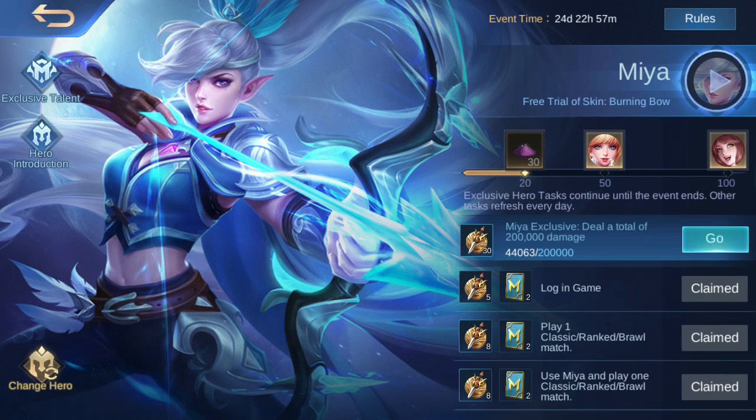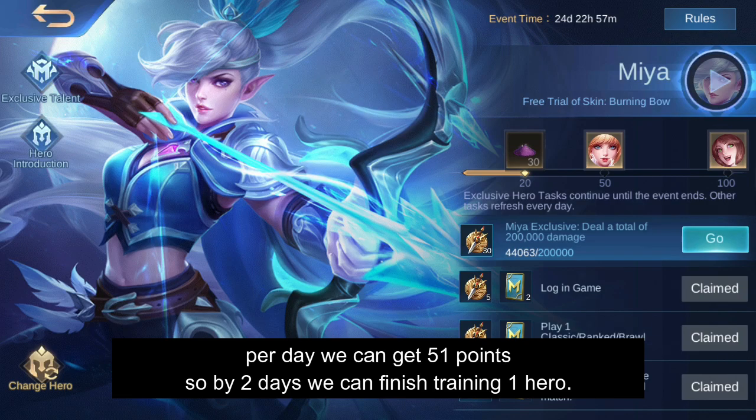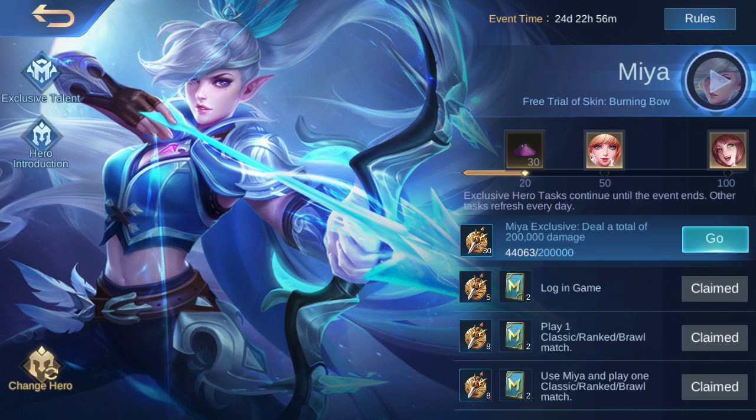We just have to complete the training of three heroes to get the avatar border. I have chosen Mia. We just have to use these heroes and complete the quest daily. As you can see, we need training points to complete the training. Per day we can get 51 points, so within two days we can finish training one hero. Then within six days we can get the Project Next avatar border, so it won't take long to finish the training.